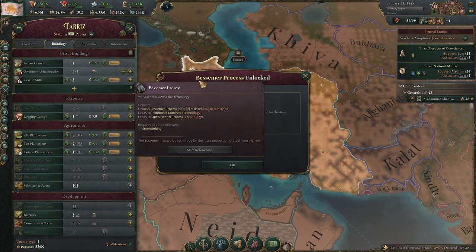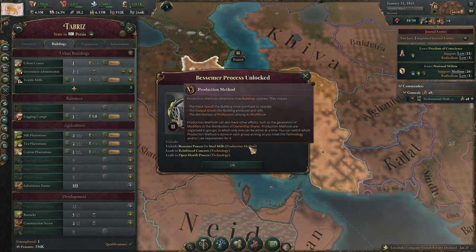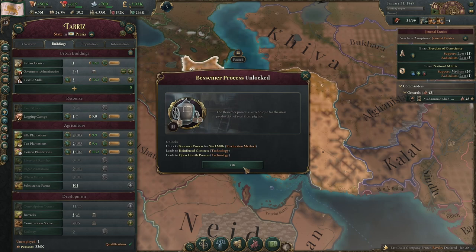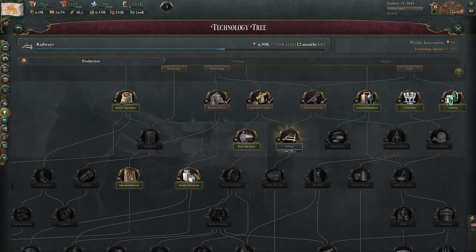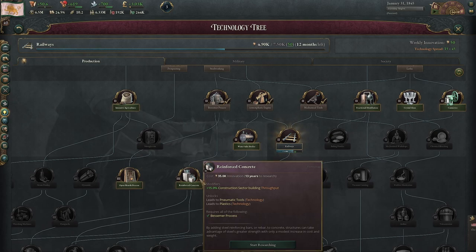Bessemer Process is kind of relevant for us because it is a steel mills production method, and also because it unlocks reinforced concrete, which makes your construction sector about 15% more efficient — a huge amount, especially if you've been pushing it hard with a lot of construction sectors. But that's going to be 13 years to research, so it's not really relevant anytime soon.